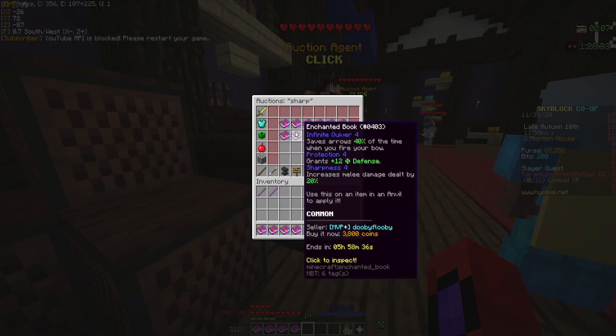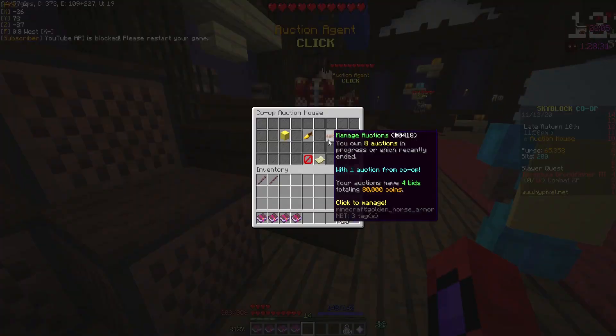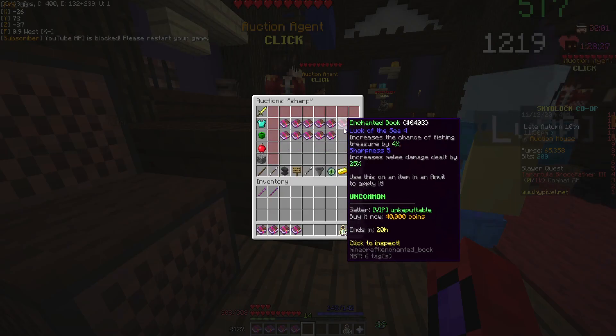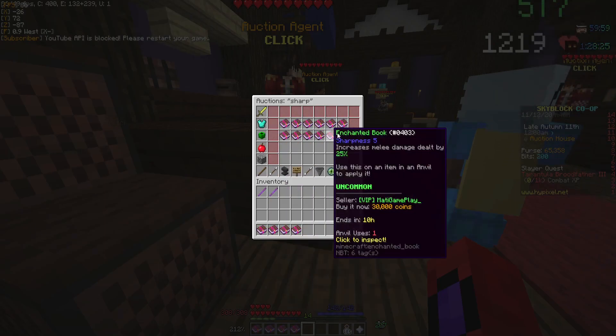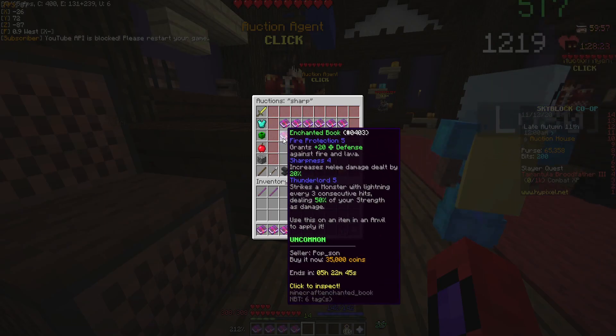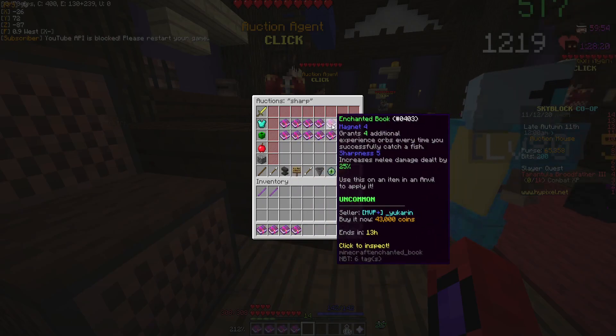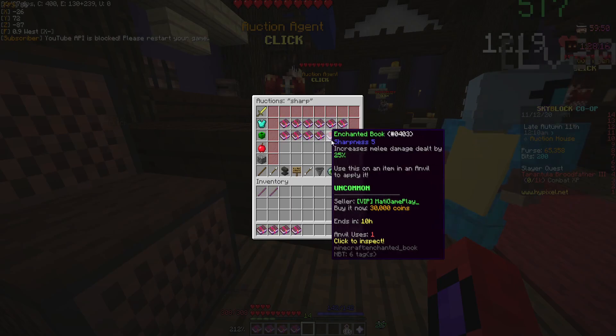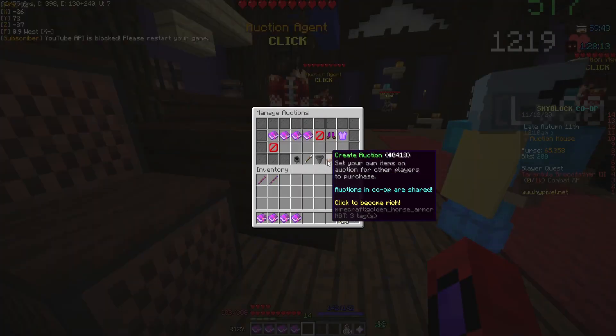So this one is 30,000. You want to sell yours under that. This one is sold, but he's putting up more — 35,000 and these are 40,000. So right here at 30,000. We're going to go to 'Manage Auctions' and create an auction. Put in your sharpness 5 books and sell for 25,000.